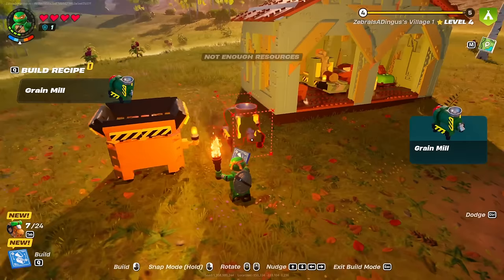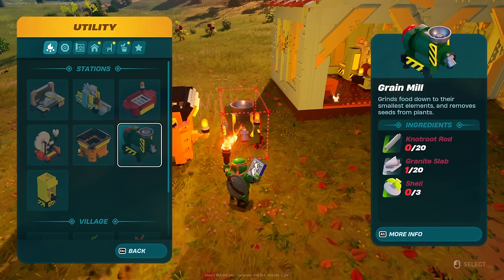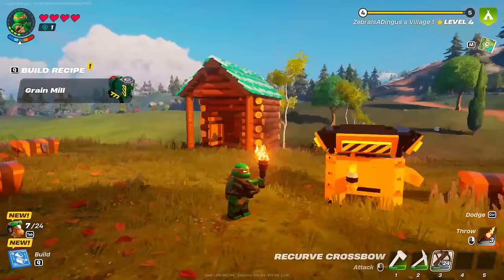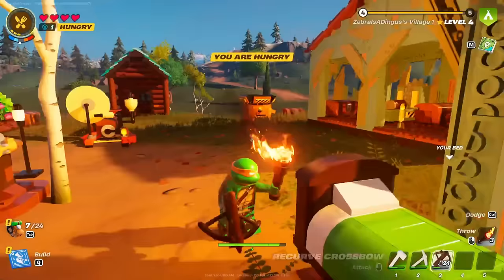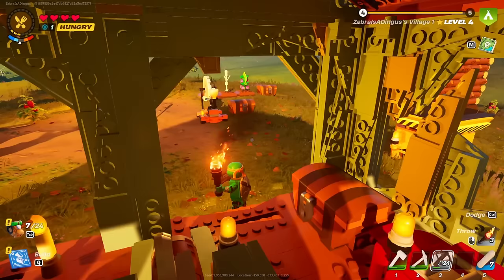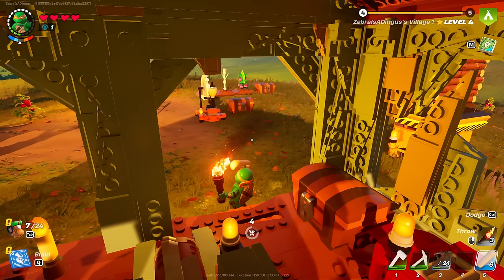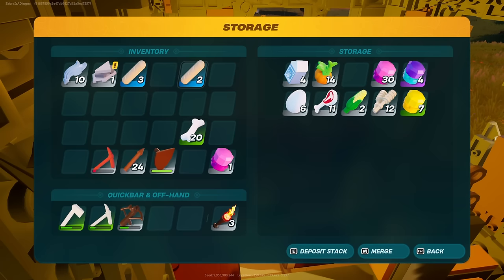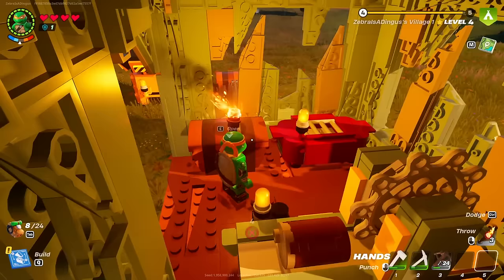The granite slab unlocked the grain mill as a new recipe — it grinds food to smallest elements and removes seeds from plants. We need not-root rods, granite slab, 20 granite slabs, and three shells. We have the shells so that's something to work on. But first I'm hungry — time to eat some bread. Over half my hunger refilled right there, so bread is definitely one of the best things for refilling hunger.